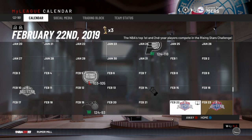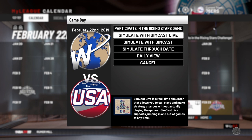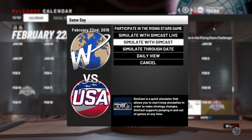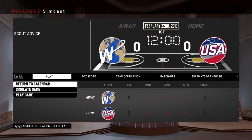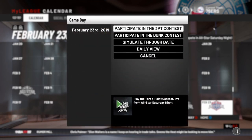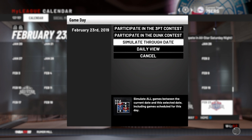Now that you are at February 21st, you can click this and you can participate in the Rising Stars Challenge — you'll probably want to participate in that if you want, but it really doesn't matter. Simulate through that. Then right here you can participate in the Three-Point Contest and participate in the Dunk Contest. That's it — that's how easy it is once you get here.